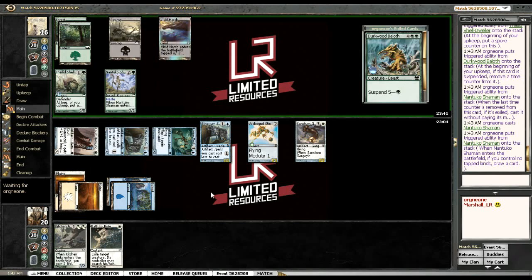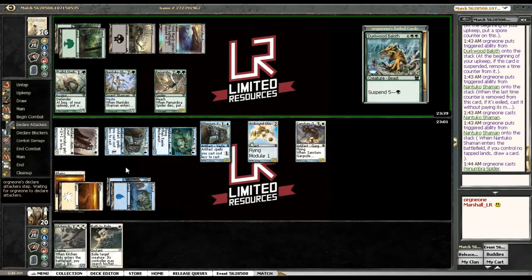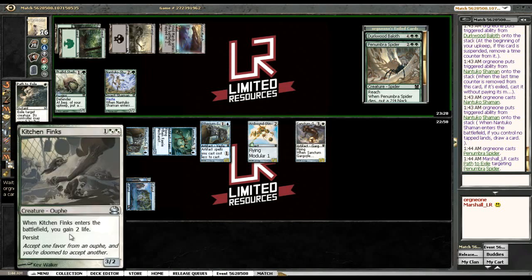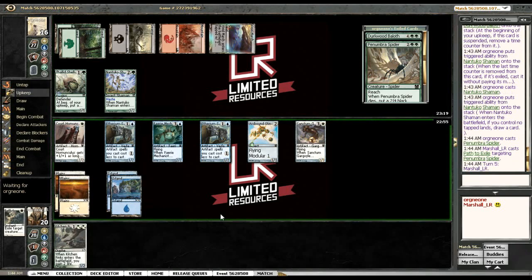We're just going to take this damage. Hopefully this — yeah — that's supposed to stop everything for him. I offer you Path to Exile. Now that means this Baloth is going to live, which is annoying, but we can block it forever and we just need to apply pressure in the air. We're going to hit him for five, ten, fifteen and hopefully get in for that one last damage somewhere.